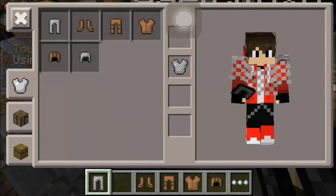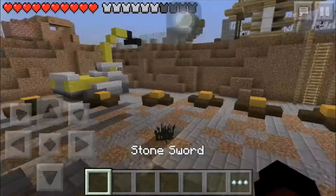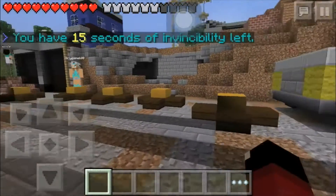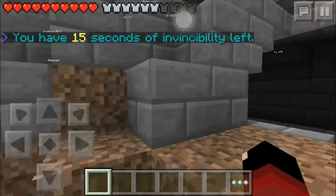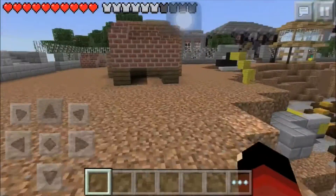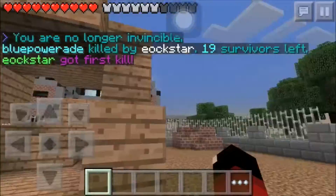Yes, we got a stone sword - we got good gear, oh my god, it's the best start we could ask for! But what - no, oh my god, I lost my sword. That sucks. Okay, we can come back, no big deal. Don't want to go in there, a lot of people are going in. This guy has a sword, don't want to face him - I have good gear but I don't have a sword, that's the problem.